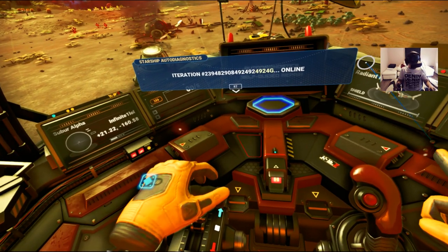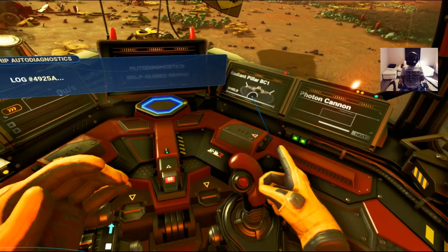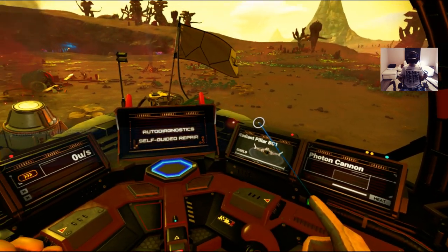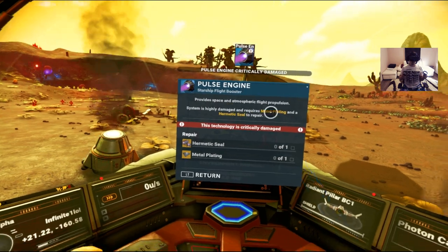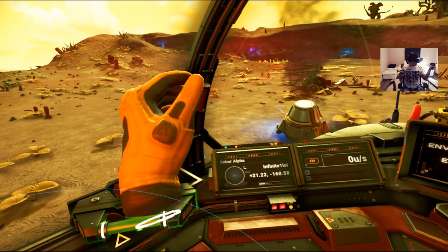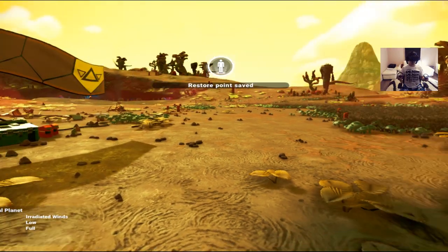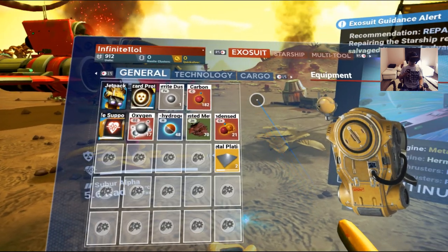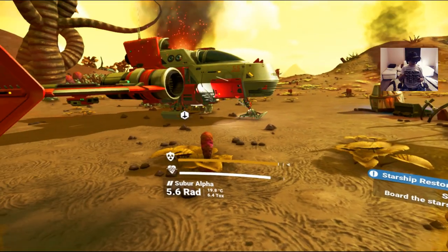This is my actual desk so I have to be careful not to hit it. I'm gonna connect the exosuit and then go shoot some pirates or asteroids — most probably asteroids because pirates will just destroy me. Self-guided repair protocols initiated. My pulse engine is busted — I need metal plating and an automatic seal. I can get iron from those things over there. Two metal platings done — let me go into my starship.